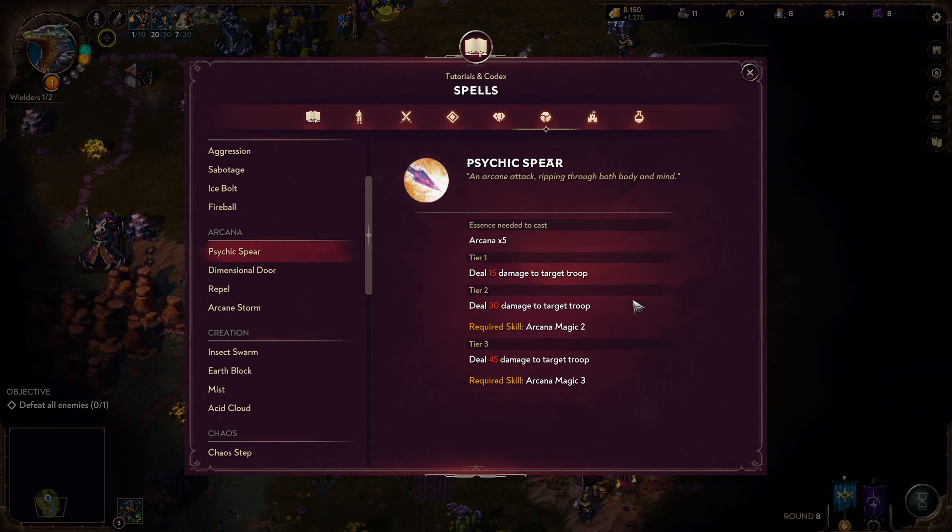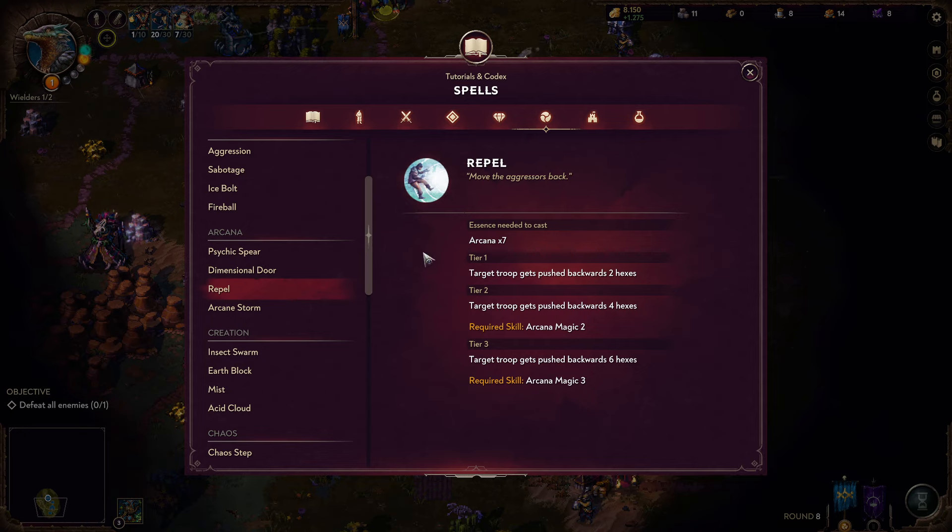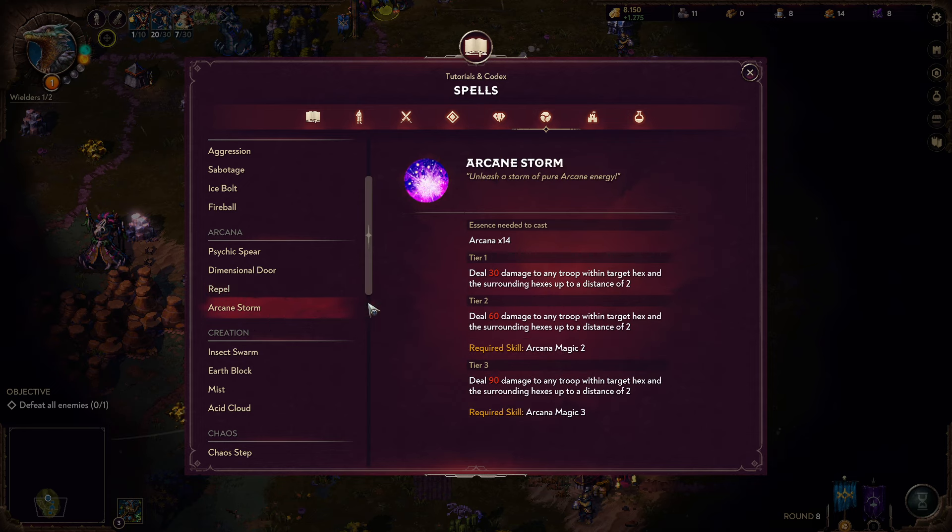We also have Arcana spells. Psychic Spear is a baseline, cheap single-target nuke — one of the most unimpressive spells in the entire game. Dimensional Door, on the other hand, is amazing — it allows you to move your troops all over the battlefield in a crazy way, making your relatively immobile units terrifyingly mobile if you spend your Arcana mana into it. Repel is the exact other way around: push enemies back away from your troops or get stuff out of your backline — a terribly versatile spell. And last but not least, Arcane Storm — it's like a Fireball, just wider and with less damage per tile. The Rana have so many nuking abilities, it is beyond stupid.